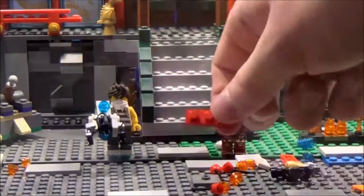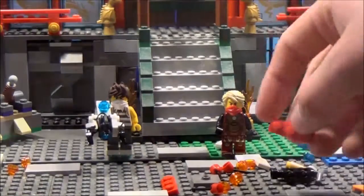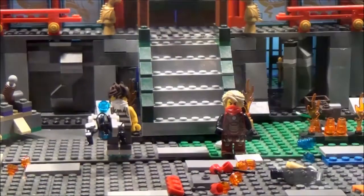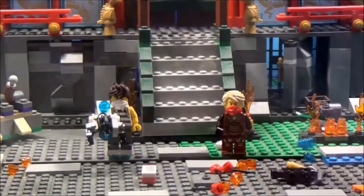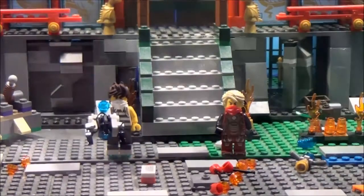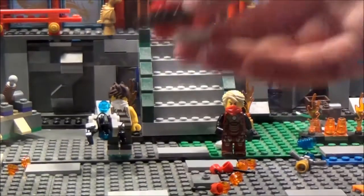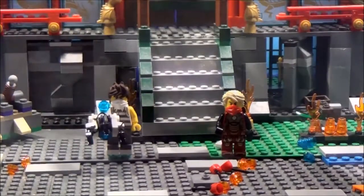Now the next thing you want to do is get two red pieces like this, and get one keyboard piece — that's for the nerdy stuff on the gravity gun — and then just a clear white one, because I can't do the gauge and stuff on it. Then put them on the sides of the gun like this. Make sure the one with the keyboard goes on the right. Then you can get the bike handle and stick them on there.